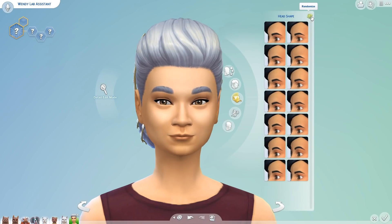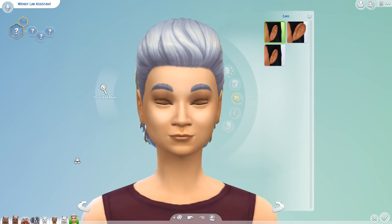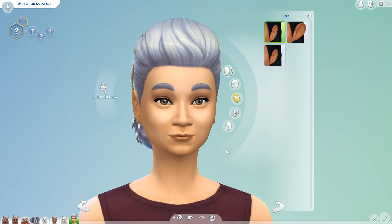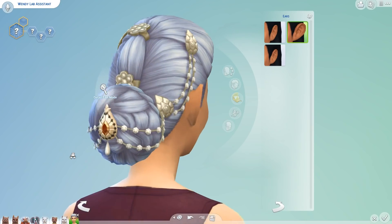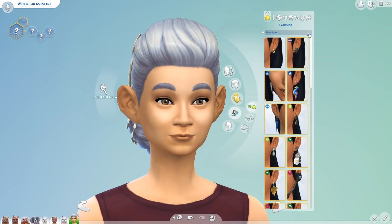Then we are going to be changing the head shape seven times. There's so much to change. And finally, Wendy, we are going to see if you are part of the big ear, small ear club. Don't worry - if you get big ears, you might get a pair of very fancy earrings. Just one roll - okay, Wendy, you are part of the big ear club! You wear them proudly; that's why your hair is up after all. We are going to give you a wonderful accessory of a random pair of earrings.